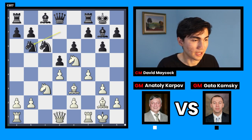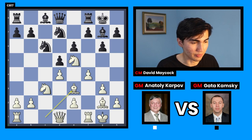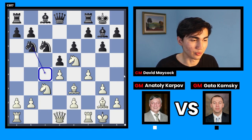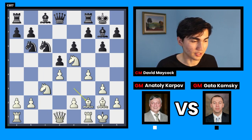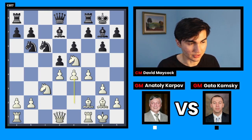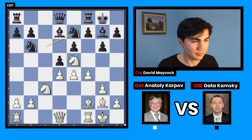White decides to play bishop e3, a natural developing move. Knight b6 heads to knight c4 in the future. Then bishop f2 — some of you might wonder why Karpov would put the bishop in front of a pawn, but if you see two moves ahead you'll note the pawn is going to move forward anyway, so the bishop is stronger on f2. Then bishop d7, e4, e7.